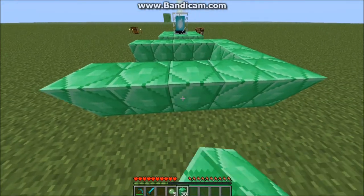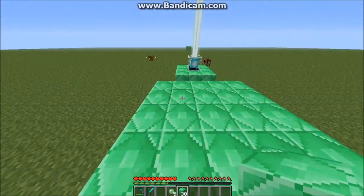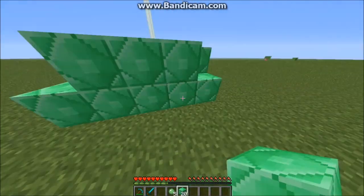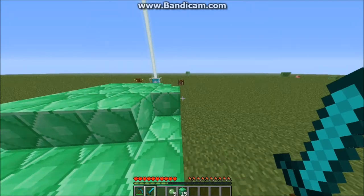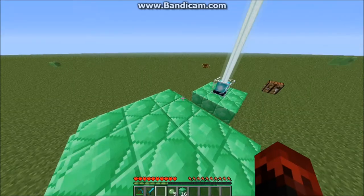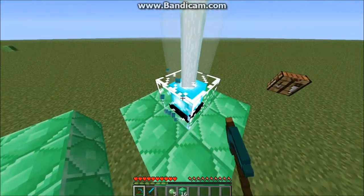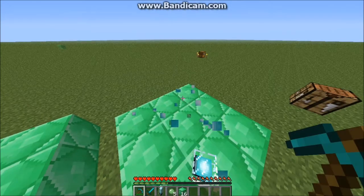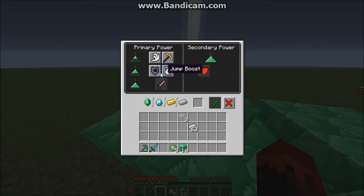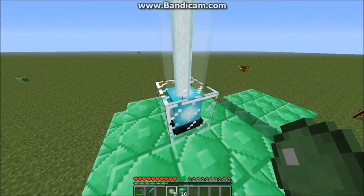To get a broader range, you have to add one more layer of blocks. You have to fill in the pyramid completely and keep the middle block a three by three so it still intensifies the beacon. That gives you a broader range and, as you can see, you get all four powers — which is a lot better.